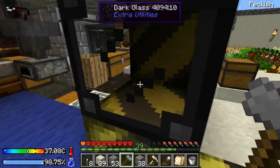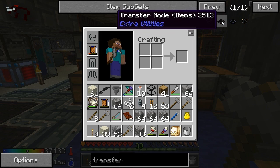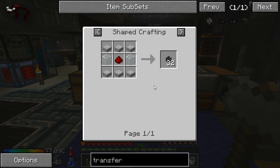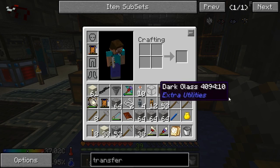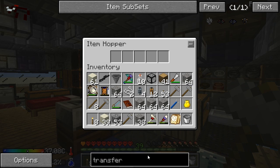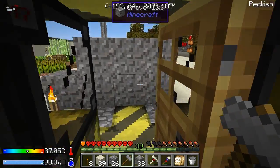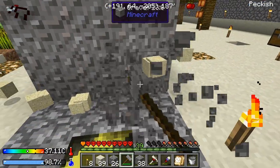I'm going to kill two birds with one stone. I want to make the transfer node, and to make that I need transfer pipe. I'm going to need pipe anyway to connect it — it needs stone slabs and glass. First things first I'm going to make stone slabs. To make glass I'm going to need sand and I don't have any, so I'm going to make some sand.